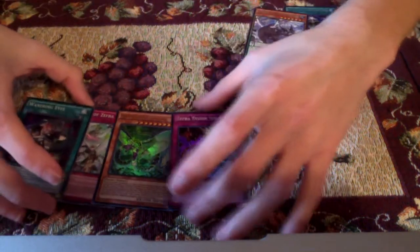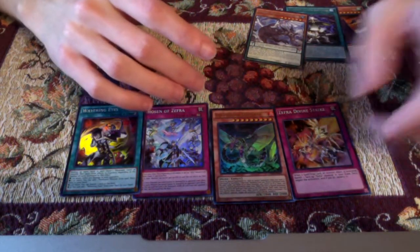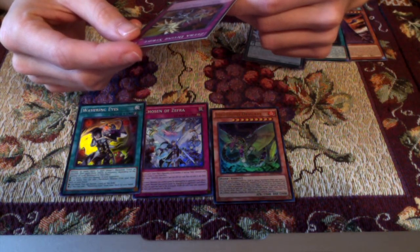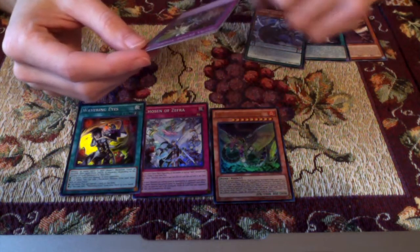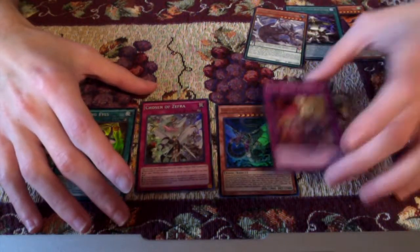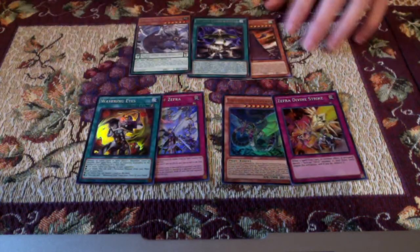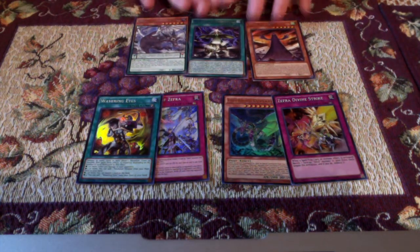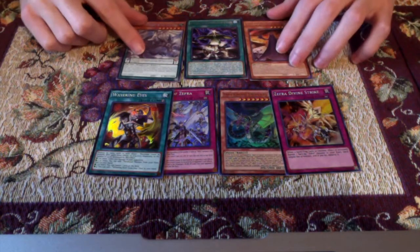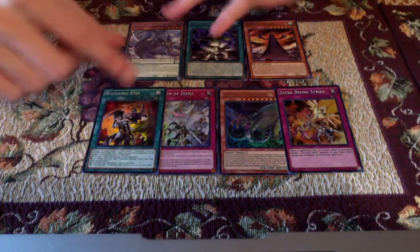So that's what we got. We have Wavering Eyes, Chosen of Zephyra, Infernoid Deviati, and Zephyra Divine Strike. What does this even do? It's not bad — it's sort of like a Solemn, but you just gotta banish a Zephyra. I wonder if this gets played at all. I'm not gonna waste your time by reading the Infernoid monster's text. For the Rares, we have this Yang Zing Zephyra monster, Fusion Conscription, and Yosenju Oiyan. I think we did pretty well. Hopefully some of these cards are worth something and I didn't waste any money, because that's never fun.